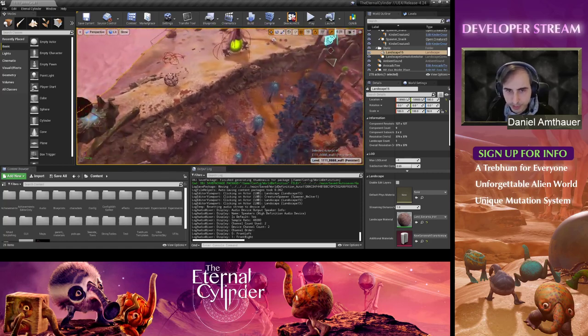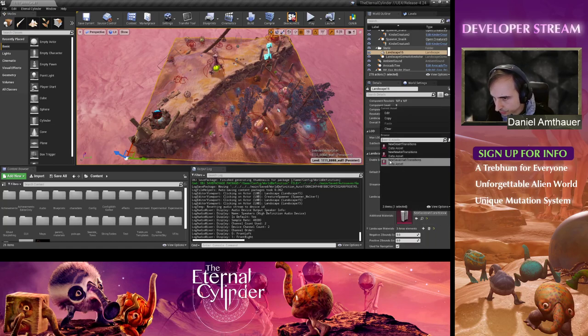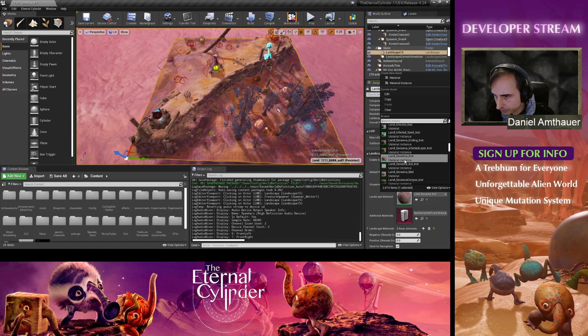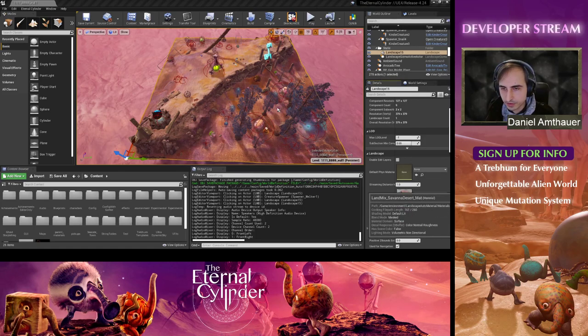I mentioned that we can only blend two biomes on each tile, so I can show what it would look like with different biome mixes. Let me load that up here.